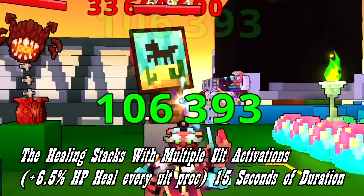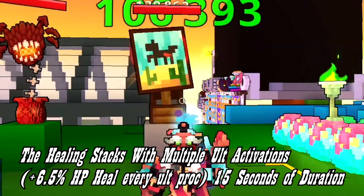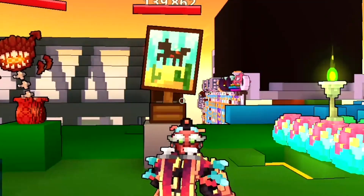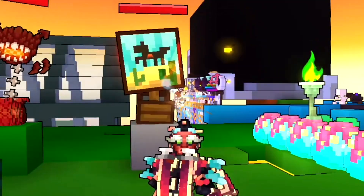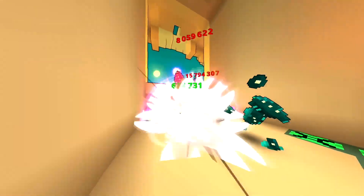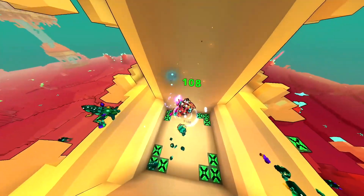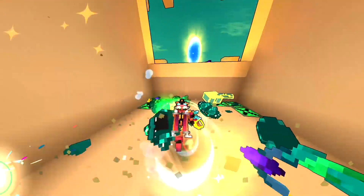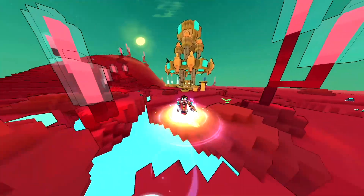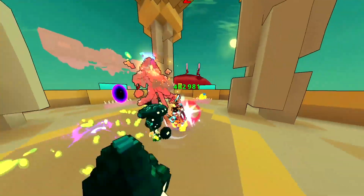Activating another ultimate ability before the timer expires will start a separate timer, allowing you to have multiple buffs active at the same time. This healing does not seem to have any cooldown when you hit enemies. Honestly, this ability was somewhat interesting to test, but it's obviously another hard skip — for the reason I explained before: healing is very easy to come by, so the majority of the time you are never going to notice that this ability is even there.